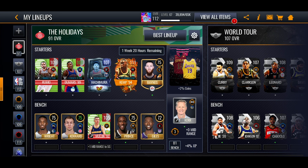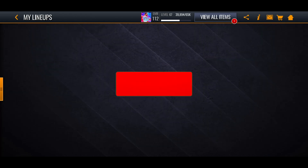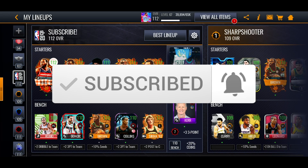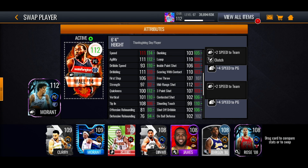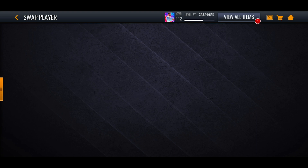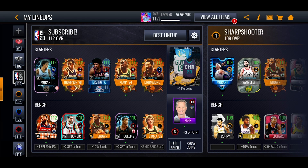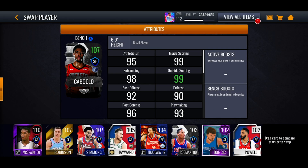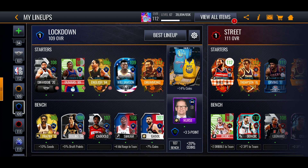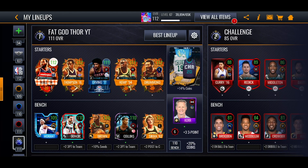The Ghost of Christmas player goes into the holidays lineup, making it a 94-rated squad. This team is now at 112 — I managed to get it up from 111. Ja Morant goes into that team as well; I might stick him in instead of Wol to see what stats he has. He's got clutch so that'll help if I'm losing. I'll stick John Wall on the bench because he's got the plus four speed to the point guard. There's not much point selling players right now — might as well put them in my lineup and wait for season five.